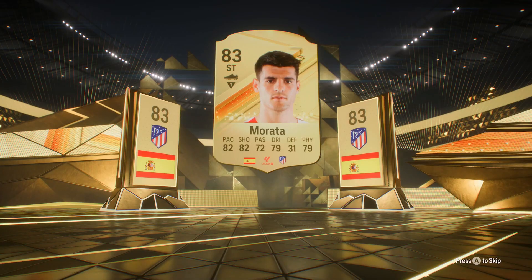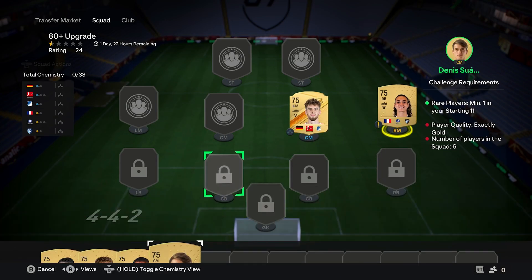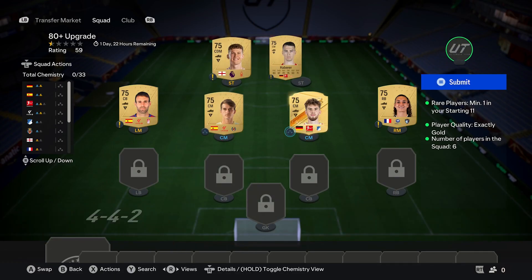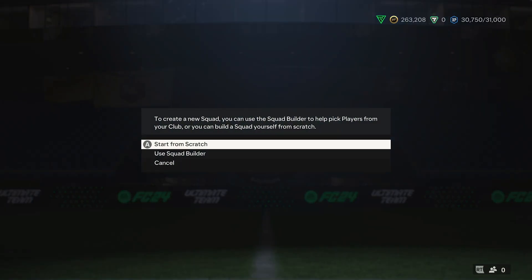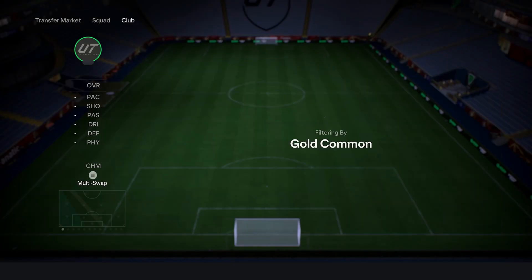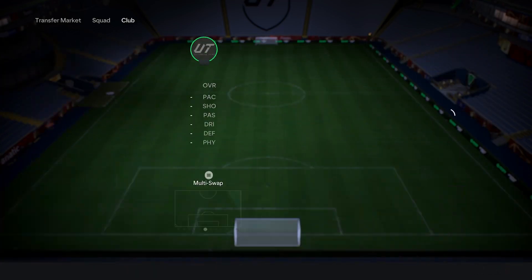Most Ultimate Team databases include something like this, but in my opinion Footbin ends up being the best. This is where they use AI, and other people within the community submit their completed teams, which can be used to fit the requirements for each and every single challenge included within SBCs. This will make life a hell of a lot easier. With all of that in mind, let's go through the correct way to complete SBCs.